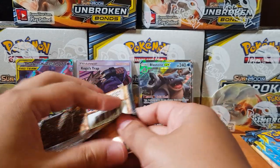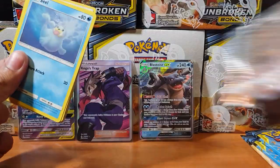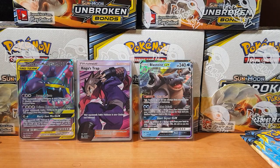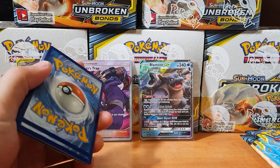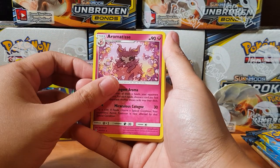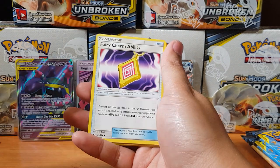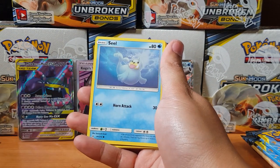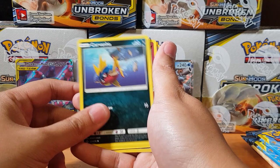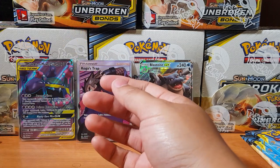I'm hoping Koga's Trap is not the secret rare because I'll be a bit sad. I think don't you get a full art out of every pack? I swear you do — but that could be me imagining things. Alright, we got Drampa, energies, Triple Acceleration Energy, Fairy Charms, Seel, Gastly, Carvanha, Togepi, Metal Core Barrier... and for the rare — oh I think I already pulled the rare, I did the card trick wrong. My bad guys, that's my mistake.